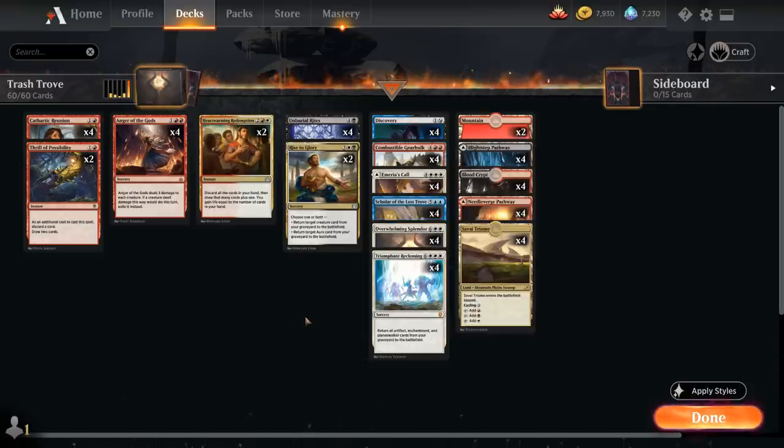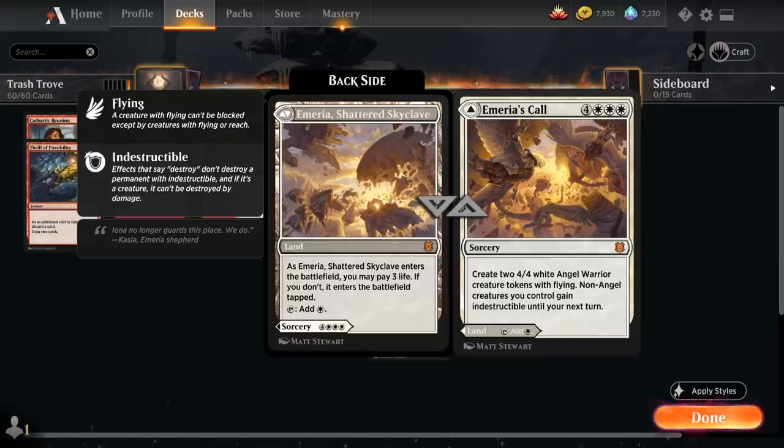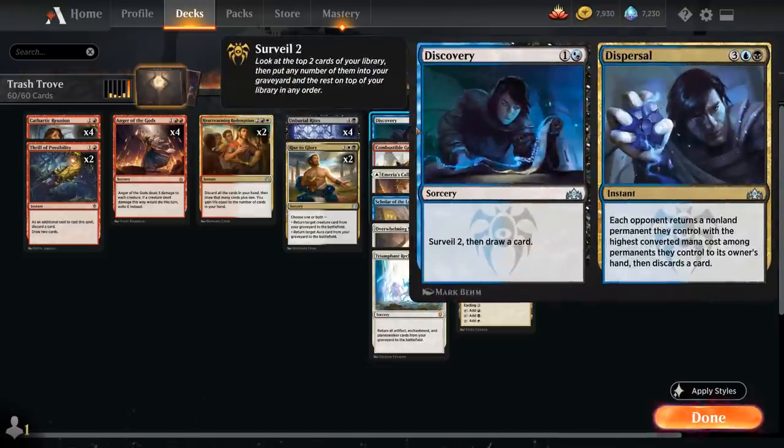We also have four copies of Emeria's Call as part of our mana base — another expensive card we can potentially hit with Combustible Gearhulk — and it's a nice alternate win condition in the late game. Our final expensive card is Discovery // Dispersal, which is effectively just a two-drop in this deck since we're only interested in the Discovery half: surveil two and draw a card. However, because the total converted mana cost of split cards is the sum of both halves, this has a total converted mana cost of seven.